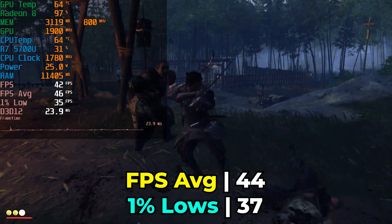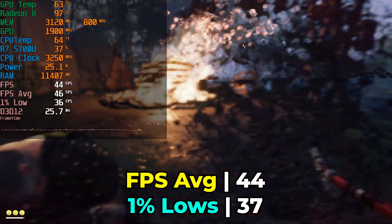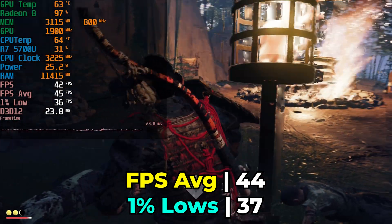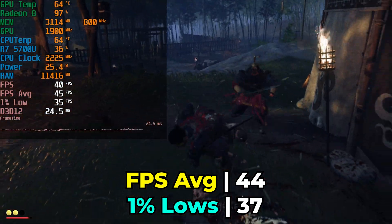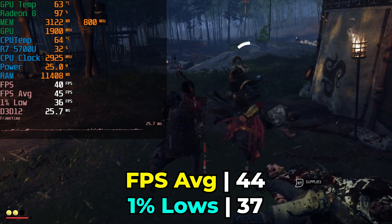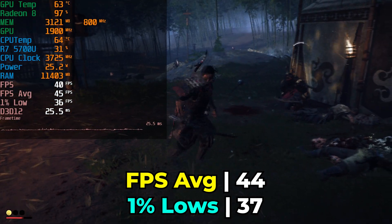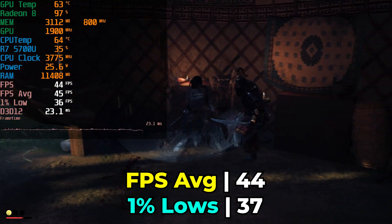APUs used to really struggle with AAA titles from the year they released, let alone AAA titles that released three-plus years after the product's initial launch. While visually it doesn't look incredible, if you're on a system with this APU from a couple of years ago, you still have the potential to play these brand new games without shelling out money for a brand new system. Games are expensive enough — you don't really want added hardware costs just to continue playing them.